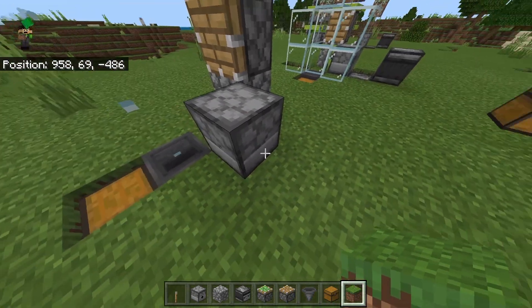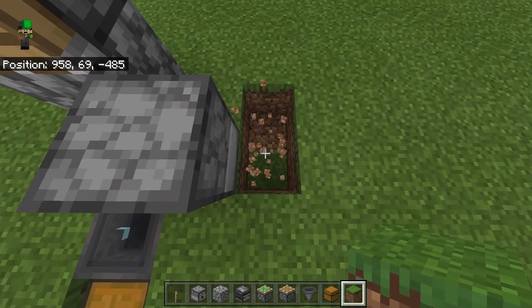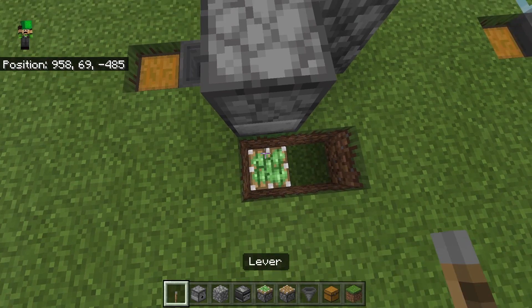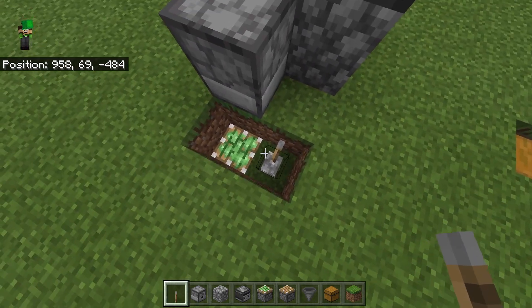Come behind the dispenser and break two blocks like so, then break another one down there. Place a sticky piston right there and then a lever on the block next to the sticky piston.